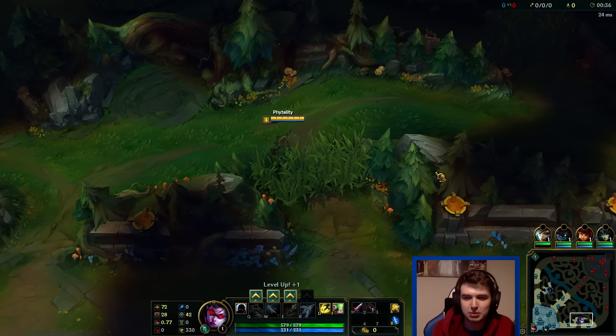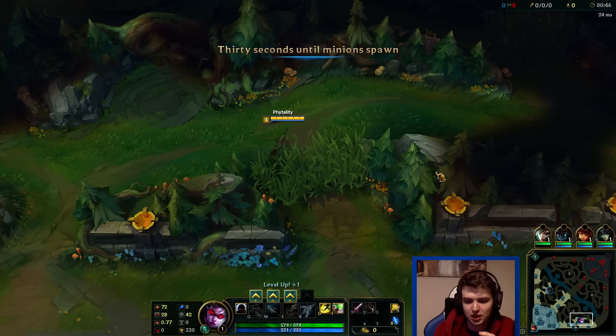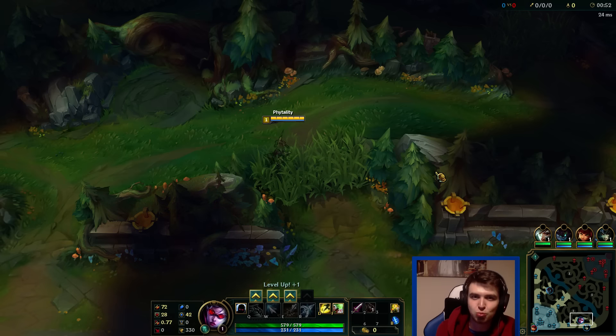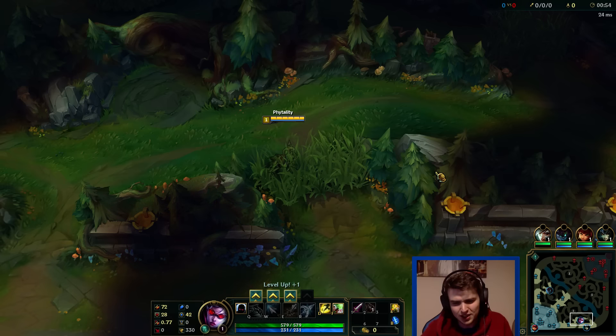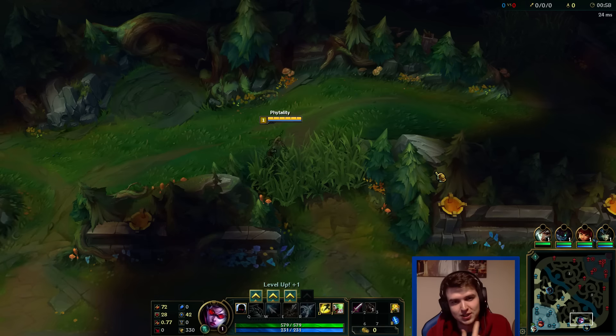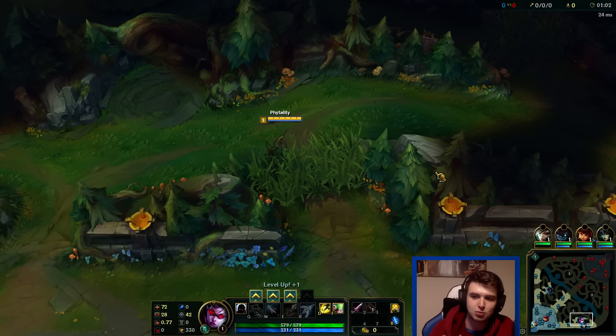This might be going on my main channel because it's using a build I was talking about the other day — 100% crit Vayne. We'll go the normal crit build: Shiv, Infinity Edge, Phantom Dancer, and then Essence Reaver fourth, which hits 100% crit. It's really strong, and we also get cooldown reduction from Essence Reaver, which means we can tumble all over the place and use the extra AD.